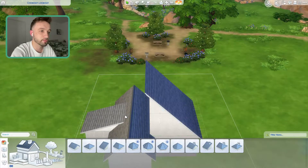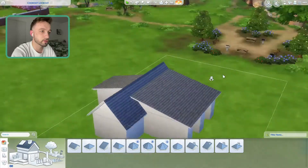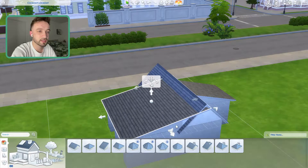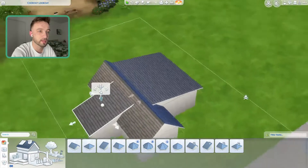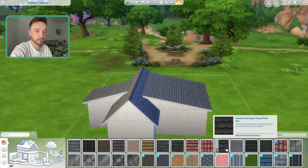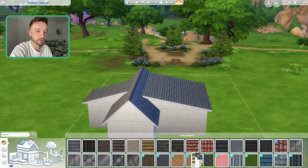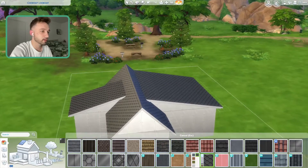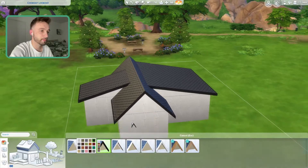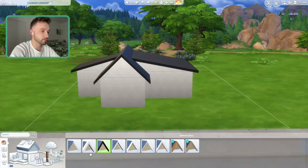We're going to bring it straight into the middle and then drop it down — that looks quite nice to me. It's a bit skew-iffy here, maybe that's a little bit better. Let's go with these roof tiles — the eco lifestyle ones. I always think a black trim makes it really nice. I'm going to chuck the pillars on now.